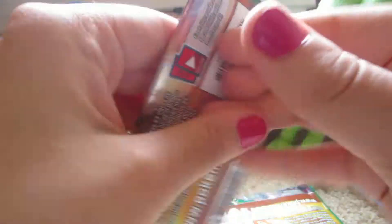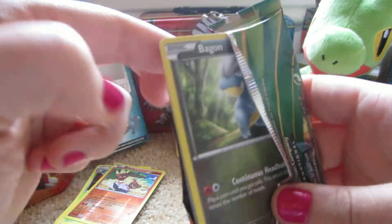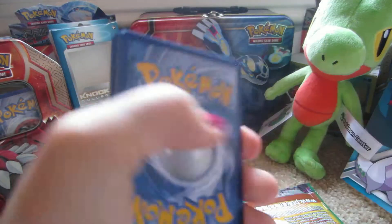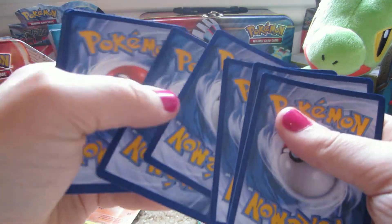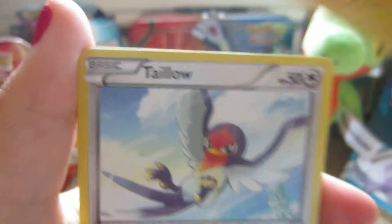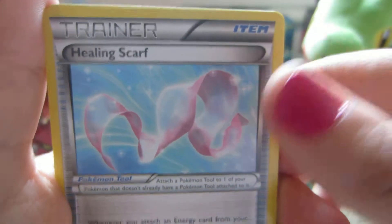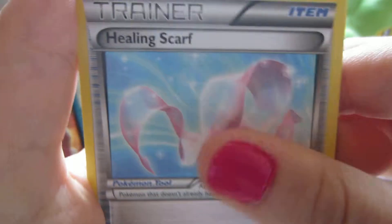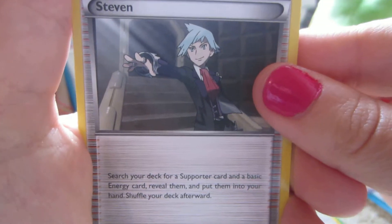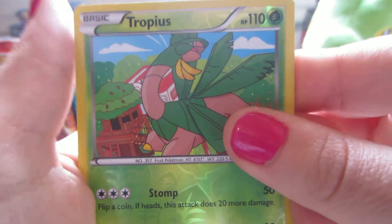Next pack — Deoxys. Here we have Bagon, Electrike, Palo, Wurmple, Fletchling, Healing Scarf — that's a new one, that's a nice card — Exeggutor, Steven. Oh, that's a nice effect, nice to have a Steven card. Tropius reverse, which is not common.